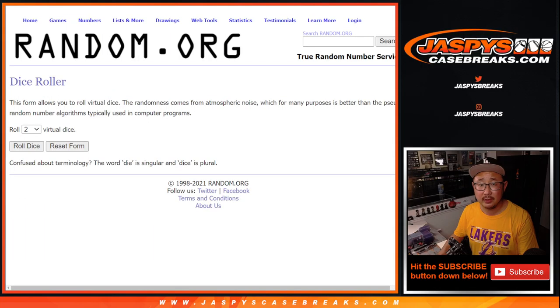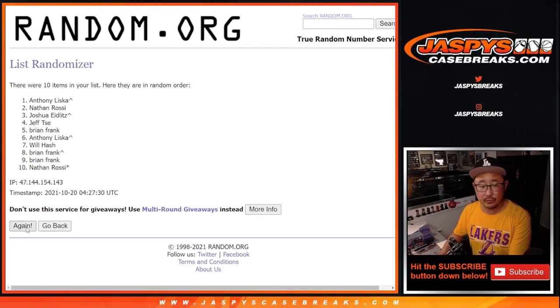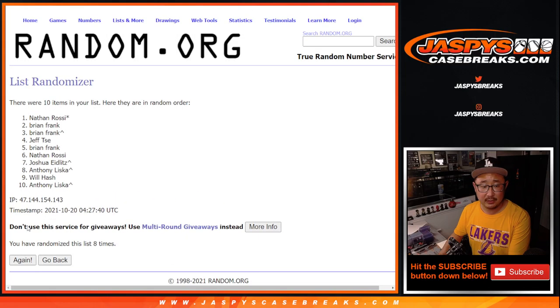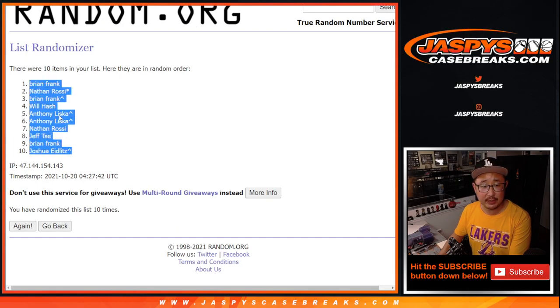Let's roll it. Randomized names and numbers — six and a four, ten times. One, two, three, four, five, six, seven, eight, nine, and tenth and final time. We got Brian down to Josh after ten.